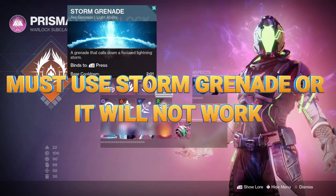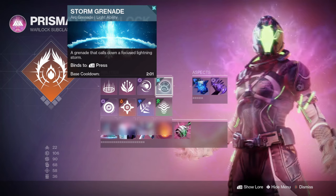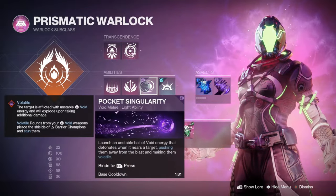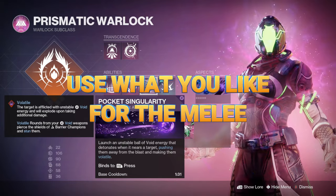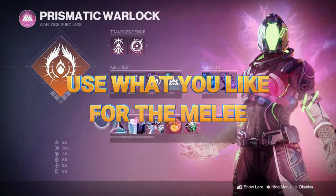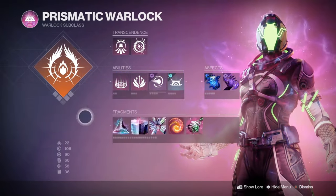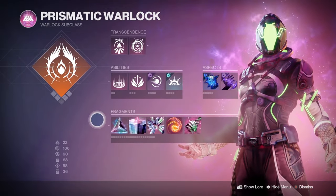You need Storm Grenade to make it work properly because the Arc Soul only triggers on an arc grenade — you can't use another grenade with it. For the melee ability you can use whatever you want; right now I have Pocket Singularity. Incinerator Snap is also good if enemies are right in your face, but if they're too close I end up doing a regular melee, and I don't like that.